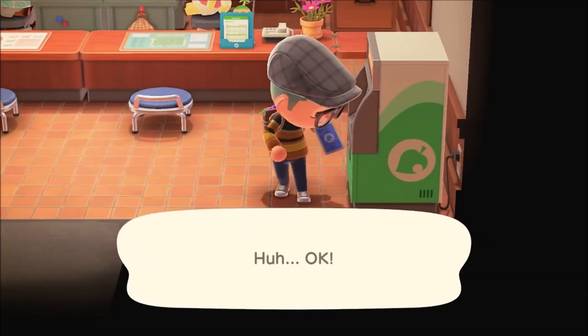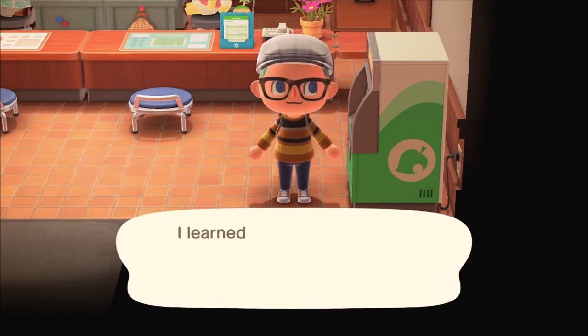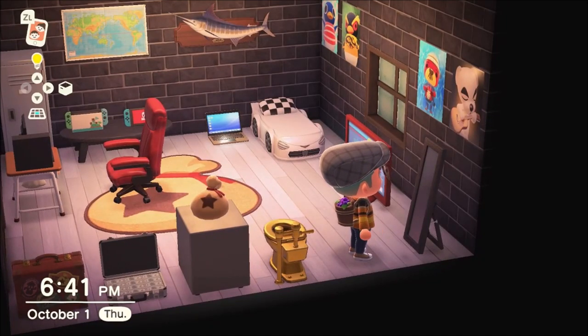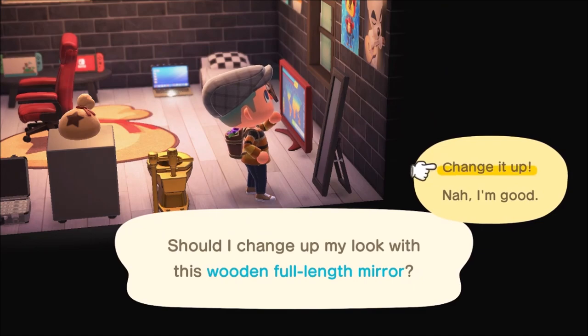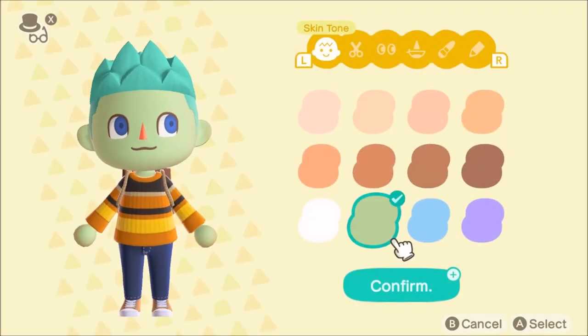Now that you guys know how to unlock the new colors, let's jump over to a mirror and go through all of the options. We're inside my house, going to use the mirror to switch up my look and check out the brand new colors.